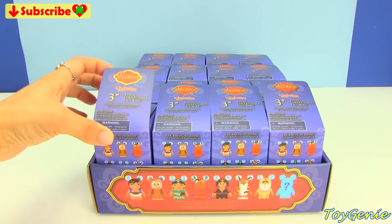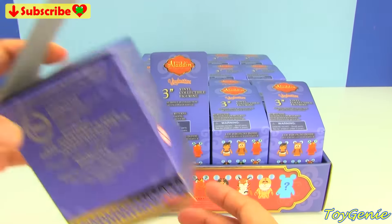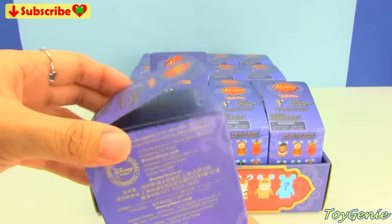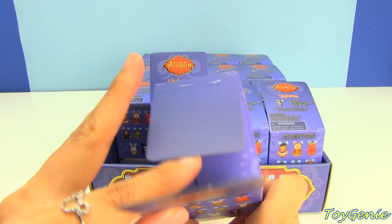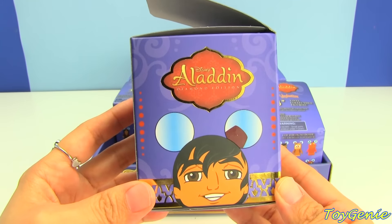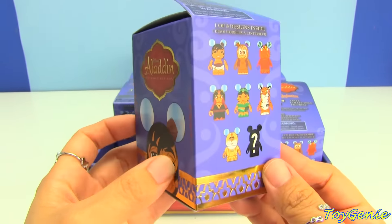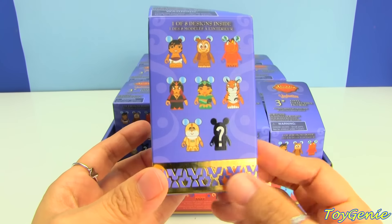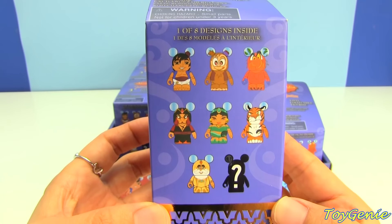In the front here, you can see that these four boxes actually have — I think the glue didn't glue on properly, but that's okay, because as long as the inside is still sealed, it should be fine. Here is the box, and you can see that on the bottom there are gold stripes. Super pretty! And here are all the different characters that you can collect.